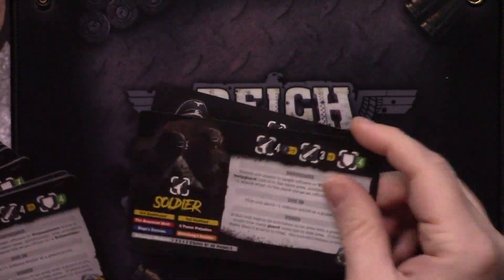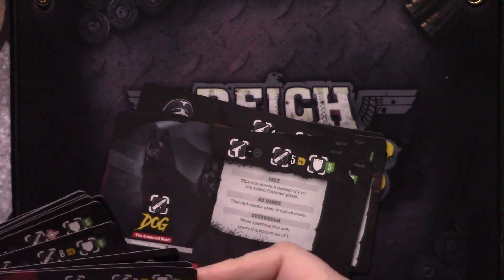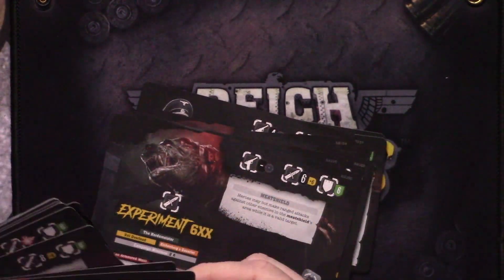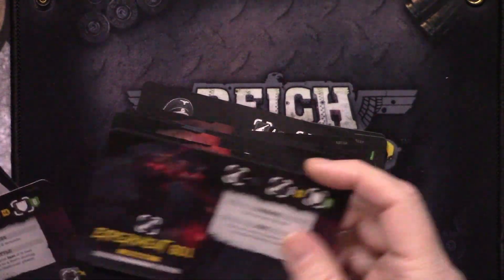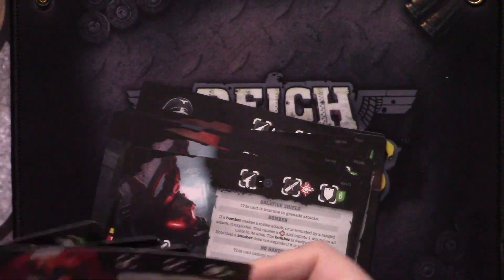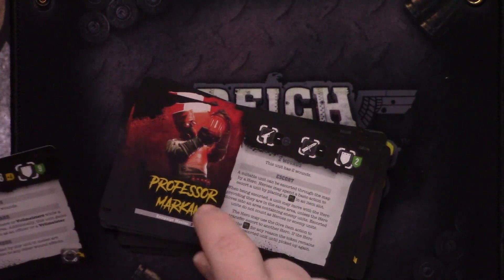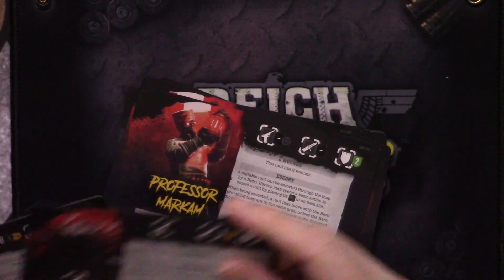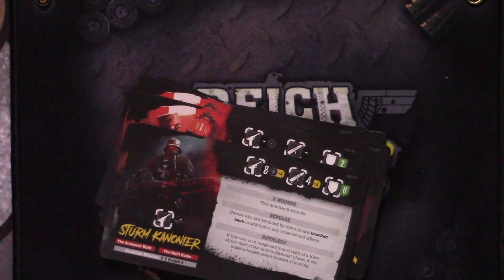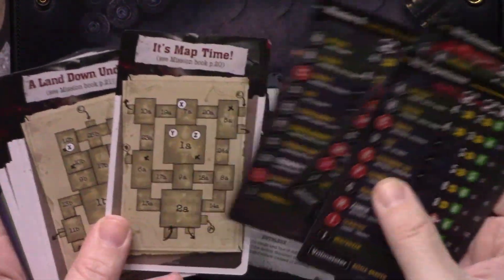Enemy types include officers, soldiers, zombies, dogs, Experiment 6X, Experiment 601, a tracking bomber, a scientist, lead scientist, Professor Markham — though I wish a named character like that had his own art — a Storm Engrif, a cannoneer, and more. The different mission cards will tell you which enemy card to use.